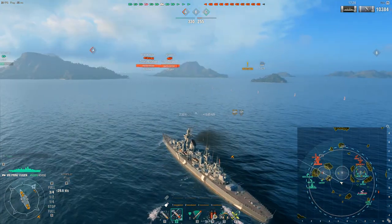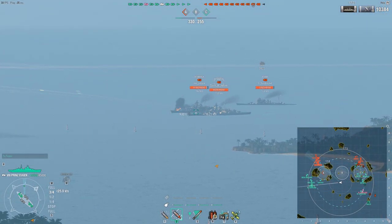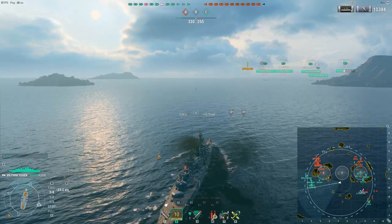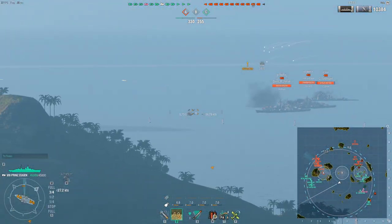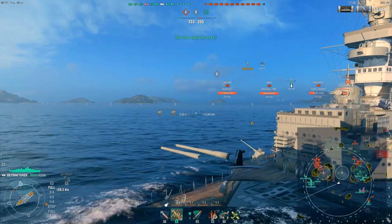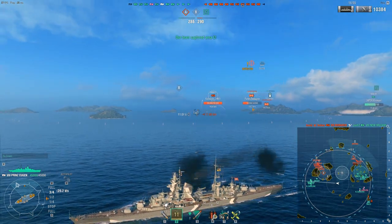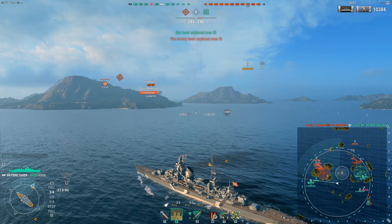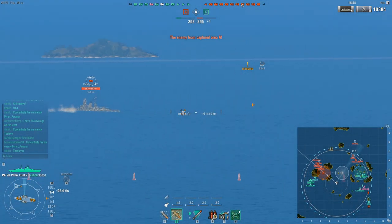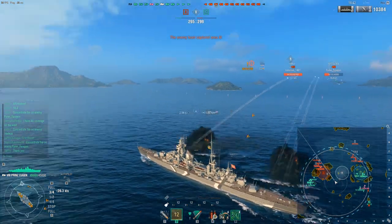One thing often overlooked is that because everybody knows about German AP — the fairly lightweight shells — they have really nice shell arcs, but this adversely affects penetration values. That's one of the reasons the US Navy cruiser line has really great penetration: the shells are very heavy, but that also gives them horrible arcs. The Prinz Eugen and German cruiser counterparts don't have bad arcs but have lower penetration as a balancing factor.